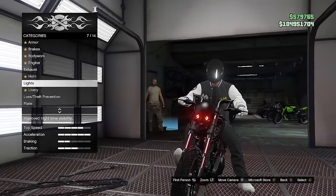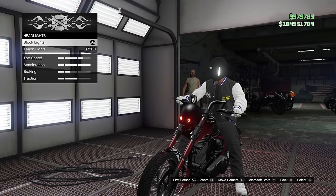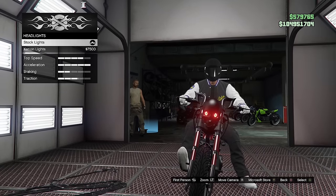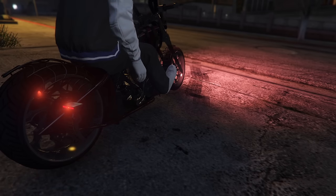The Sanctus is the only motorcycle in the game to come by default with colored headlights. The Sanctus also has a unique exhaust animation.